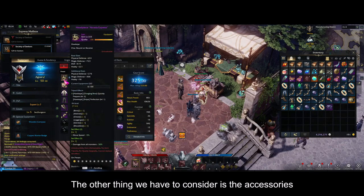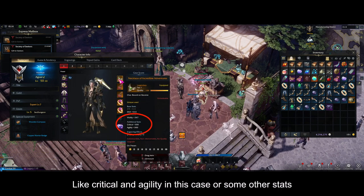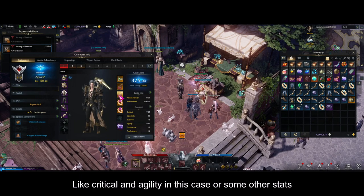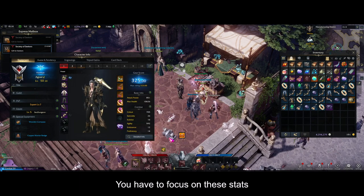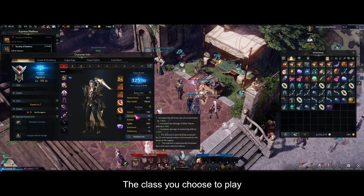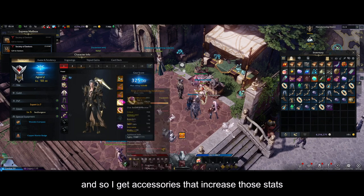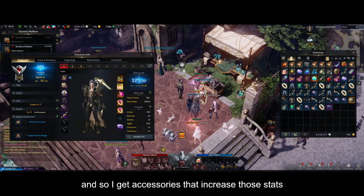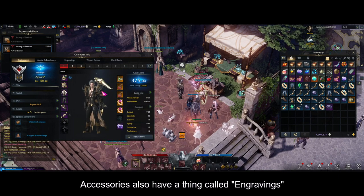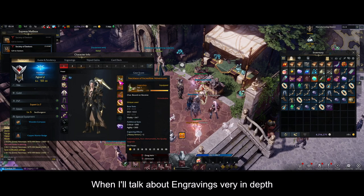The other thing you have to consider is accessories. Accessories have additional stats like critical and agility, and you have to focus on the stats that are recommended by the class guides for the class you choose to play. From my class, I want critical and agility, so I get accessories that increase those stats. Accessories also have a thing called engravings — we will go over that a little later in depth.